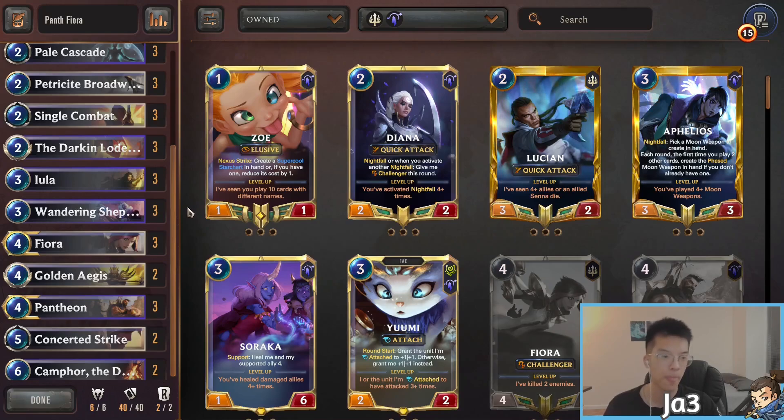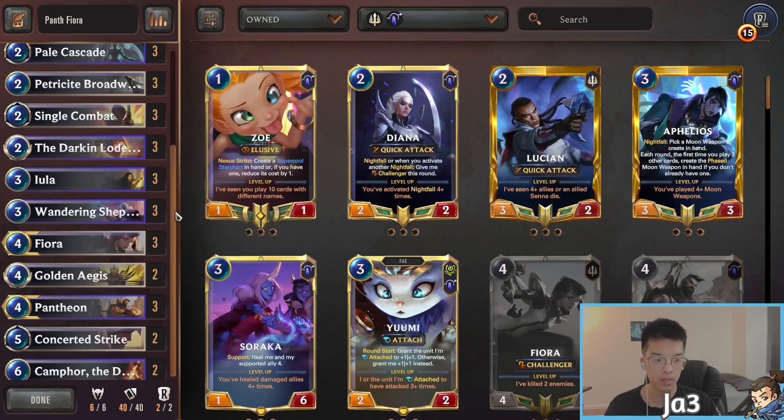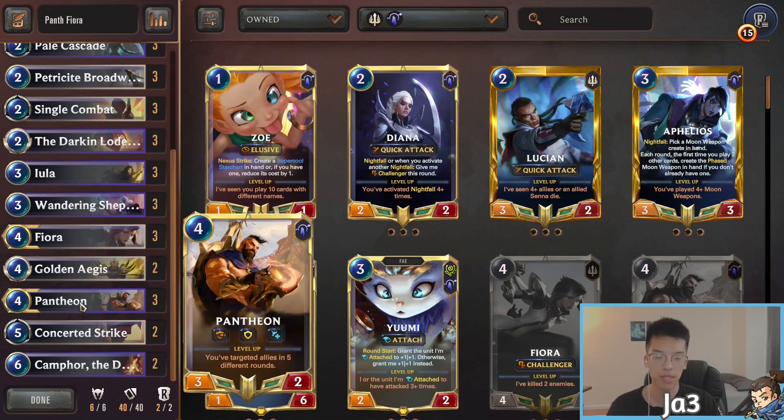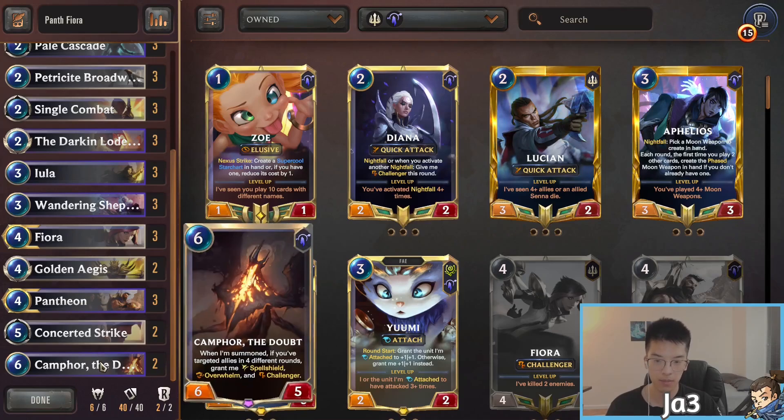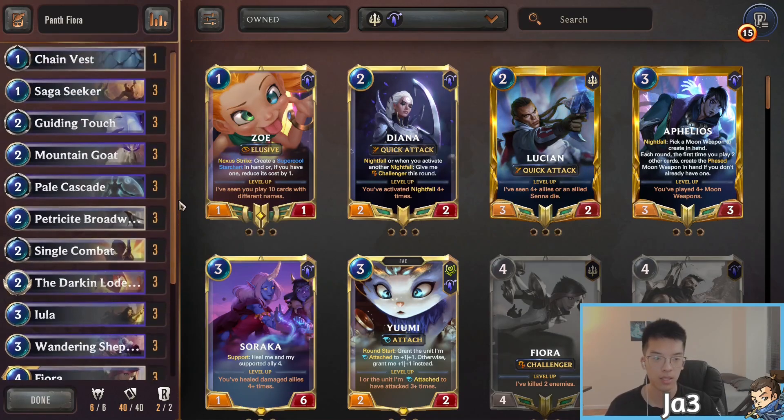What you lack with keywords, being a Demacia deck that's mostly stat-reliant, you make up with either the weapons or Eula. In the late game we have Pantheon and two copies of Camphor the Doubt, which is actually pretty decent — having Challenger, Spell Shield, and Overwhelm — also allowing you to attach a weapon like Scout or Quick Attack off of Wandering Shepherd improvises, which can be very very good.